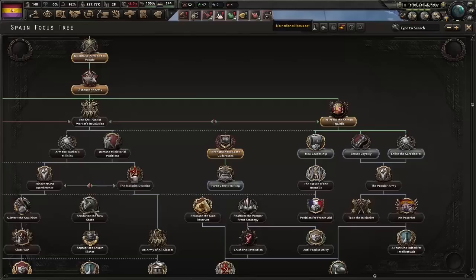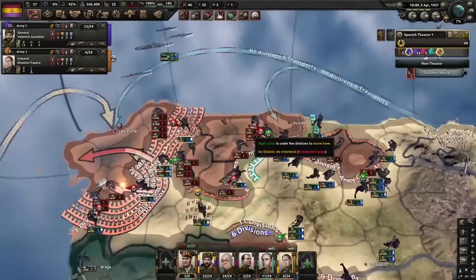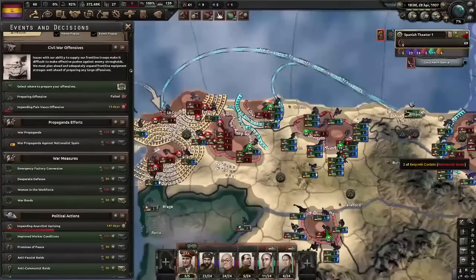There's our first focus done. Right now we're going to work our way all the way down to relocate the gold reserves, so we need 'Leadership' and 'The Future of the Republic.' Oviedo is broken so we should be able to get that back. Nice big encirclement, including a German volunteer — it's basically all encirclements right now. And we took Salamanca on our own with no offensive — that's rare, I don't think I've ever done that.